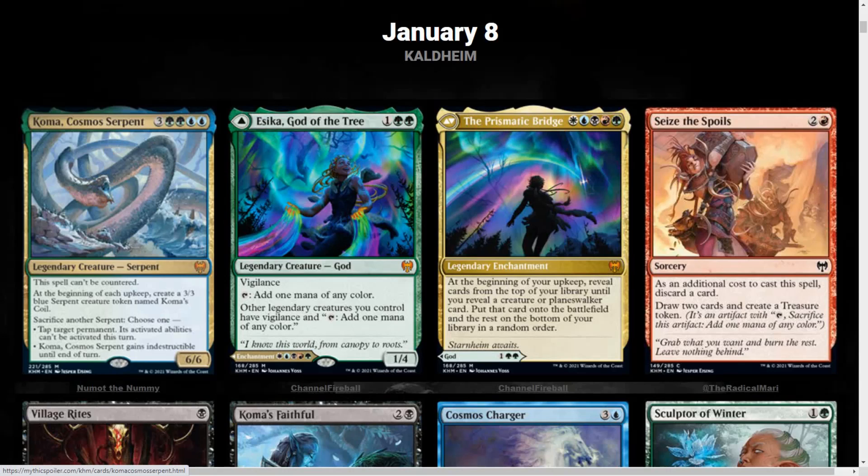We get Koma, Cosmos Serpent — 7 mana, green-blue, Legendary Serpent, 6/6. This spell can't be countered. At the beginning of each upkeep, create a 3/3 blue Serpent creature token named Koma's Coil. Sacrifice another Serpent to choose 1 of 2 modes: tap target permanent and its activated abilities can't be activated this turn, or Koma gains Indestructible until end of turn. That's pretty sweet — this kind of reminds me of that boss battle from Sekiro. Some massive Serpent. Pretty cool.